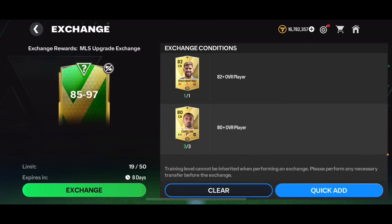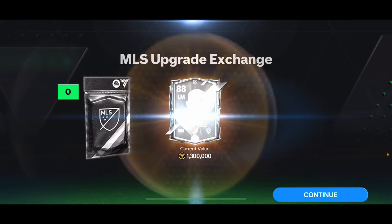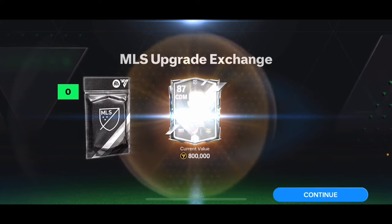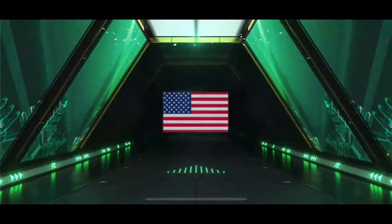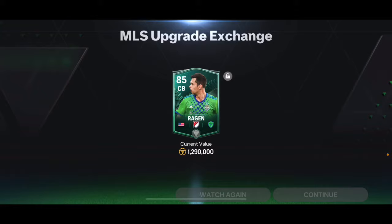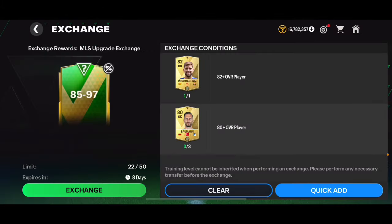Now let's open all those packs — starting with the 85 to 97 overall player packs, then moving to the 82 to 97 and 85 to 97 overall packs. We didn't get a walkout from the second one. Let's see if we get a 90-plus overall from this one. We got a walkout — it's a winter wild card, which means it might not be high. Yeah, it's an 85 overall Reagan.